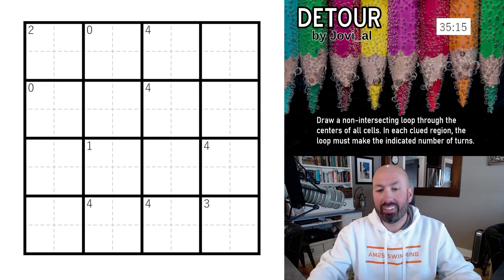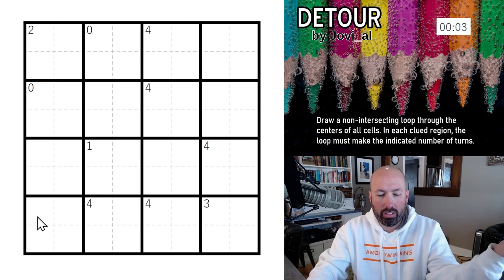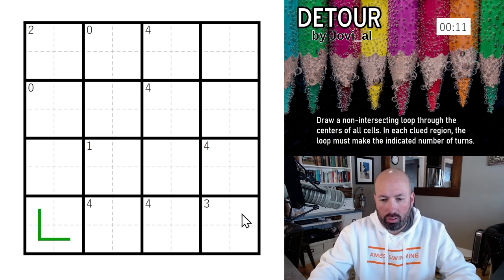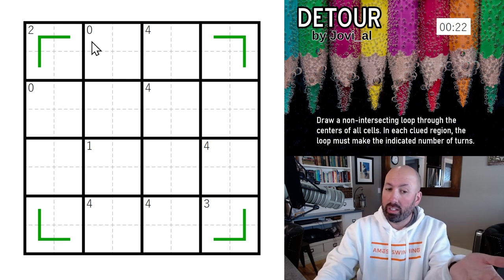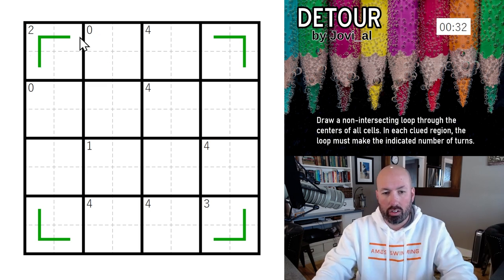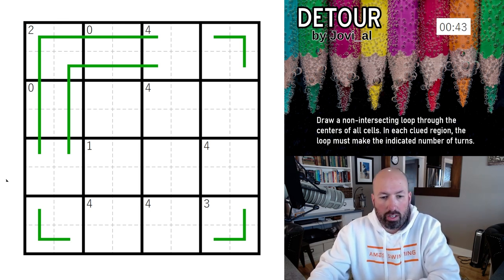Since it's a simple loop we have to fill all the cells, so at its base level we have to do all the corners. The zeros are interesting — since you can't turn, you can think of these like blue cells in an ice maze. Once you enter, you have to go straight through. So we're going to have to go across there and across there, and that means the other part has to go this way — and we do have two turns in the two region, so that's good.